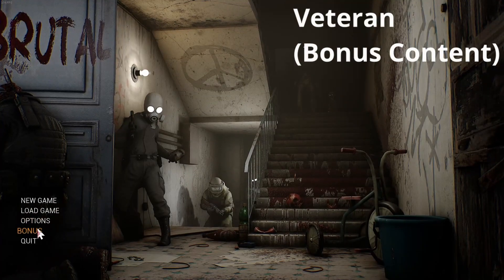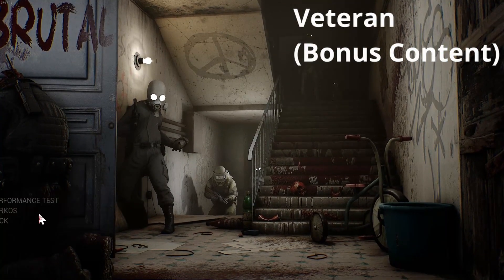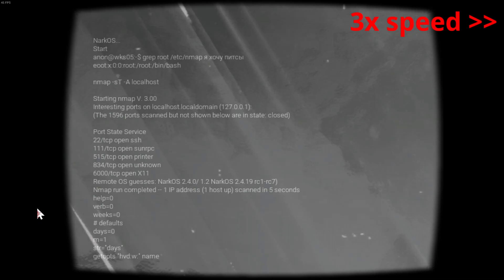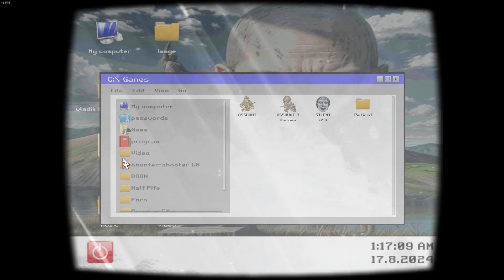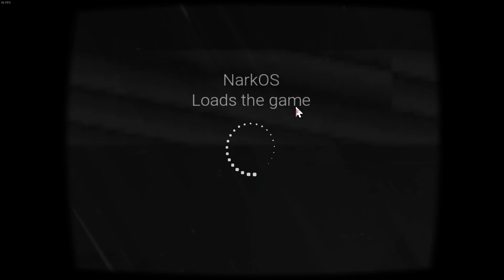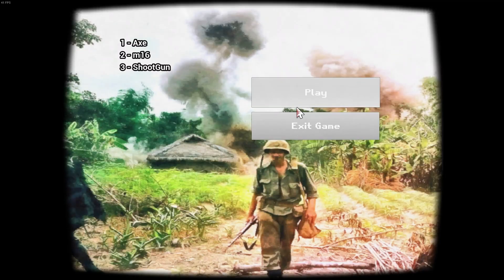For the Veteran achievement, go to the bonus section and choose Asshunt 2. All you have to do is stand in the helicopter. It will take from 5 to 20 minutes for you to get the needed 200 score. Sit back and enjoy the ride.